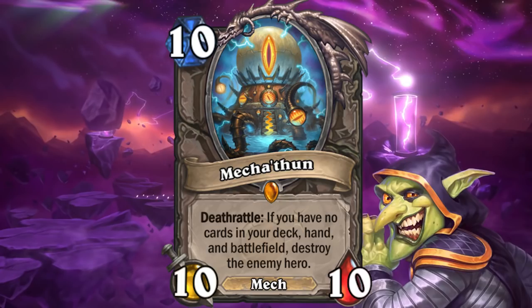More card draw means you're taking fatigue damage, certain spells need minions to target, and minions that you play need to go away before this deathrattle goes off.